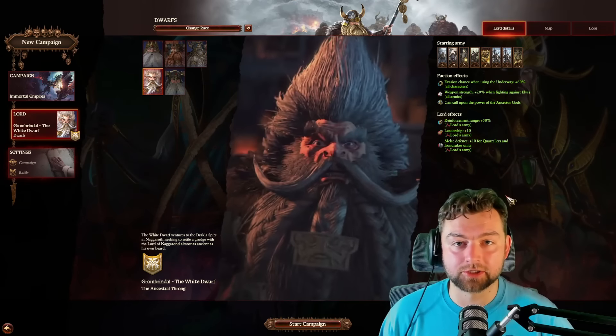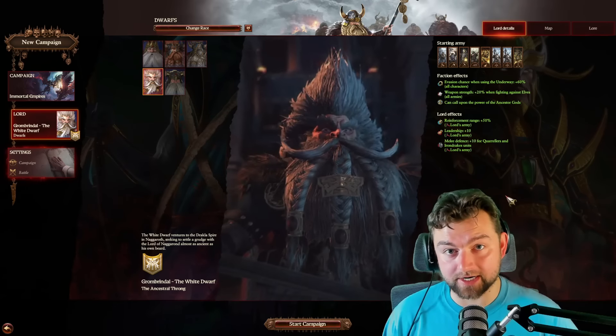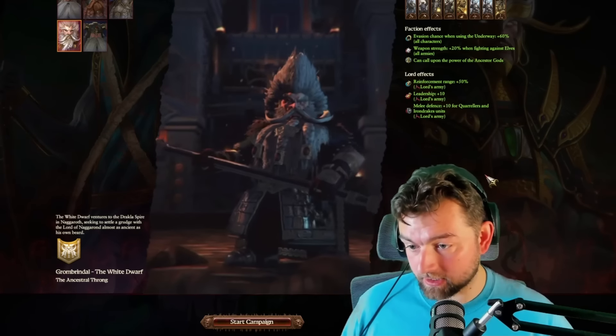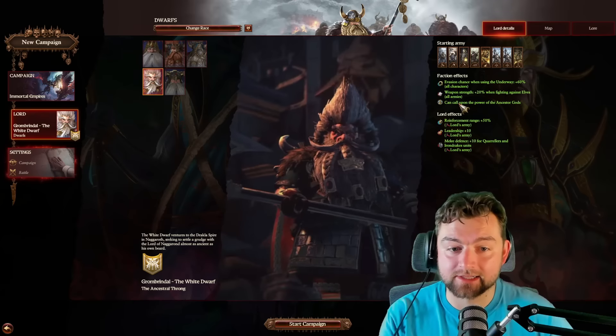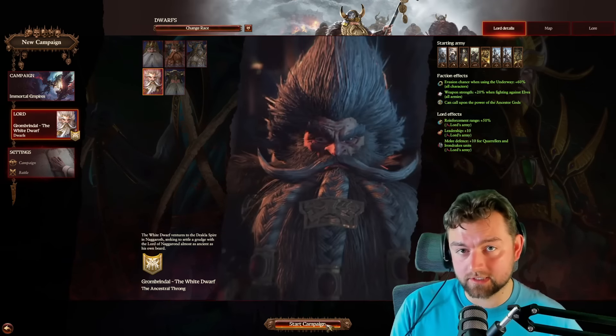Why, you may wonder? Well, my friends, allow me to show you here today as we completely and utterly break the game of Total War Warhammer 3, in which I will never actually fight a real battle - except a quest battle, which I'm going to have to, because you can't auto-resolve those, of course. Everything we are going to be doing hinges upon one specific thing: the ability to call upon the power of the Ancestor Gods that only Grombrindal has. Without further ado, my friends, let's go ahead and begin.